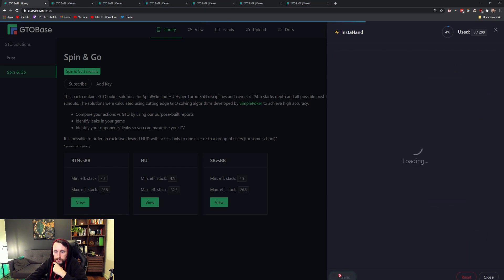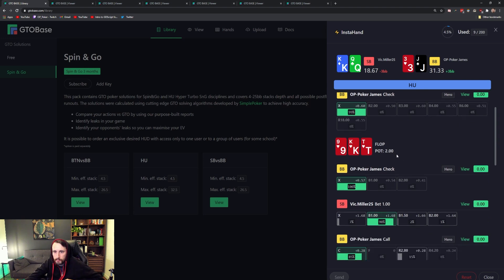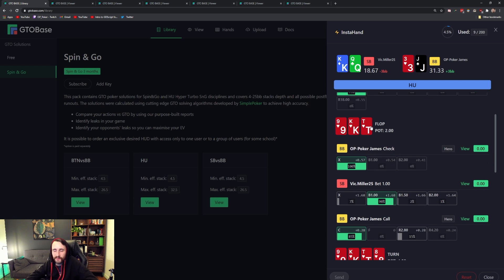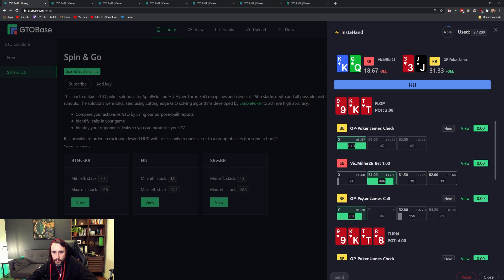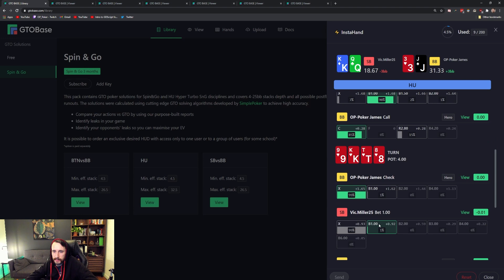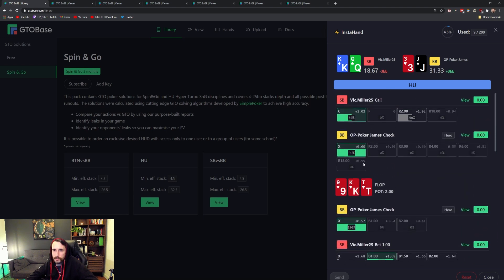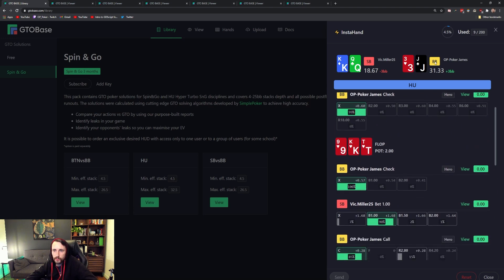Next hand: Jack-3, it's a limped spot heads-up, I'm in the Big Blind, they limped, I checked — very standard. On the flop I wanted to see what I'm meant to do directly because our gutshot isn't that useful, our flush draw isn't that useful, and I just don't feel great about this spot. I wanted to see: am I meant to be raising, folding? They bet half-pot and we called, which is the standard play — apparently we could raise it as well. We checked, they bet, we called, and on the river we checked and they checked. The gutshot is enough equity to make the call, so it was right.